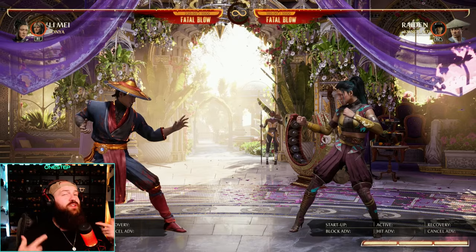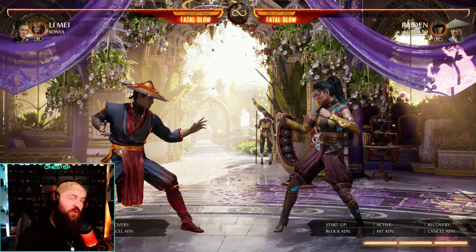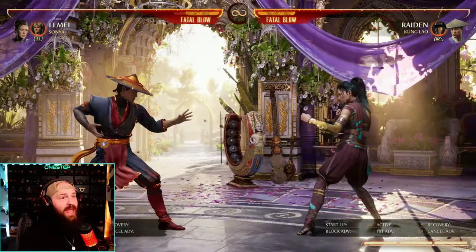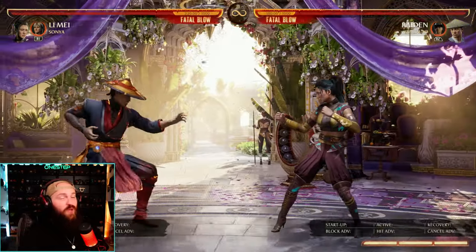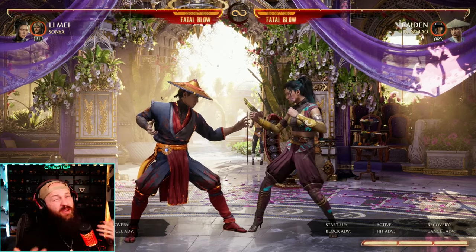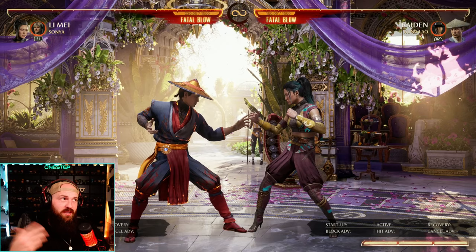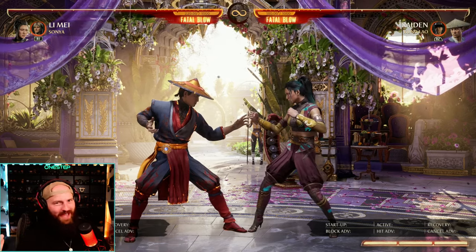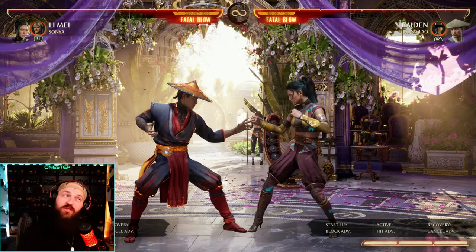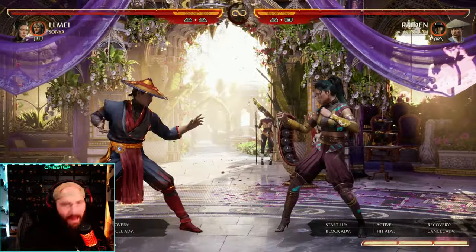That move does use your entire cameo gauge — it requires your full cameo gauge. If you use a move like back cameo and you have half your cameo, you can't do down cameo, it won't come out. You have to have full cameo for the hat to come out and orbit you. It's a great move, but you have to have all your cameo available, which can be a stickler. If you're like me, you're always using your cameo and less than full bar, so you're not getting that move out as much as you'd like — but it's still a great tool.